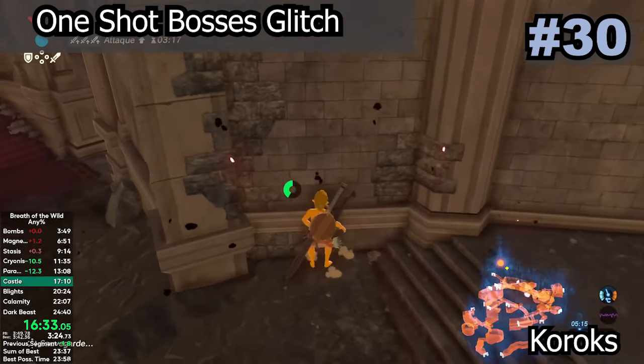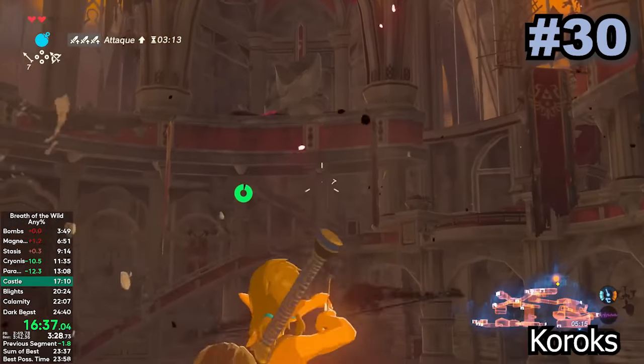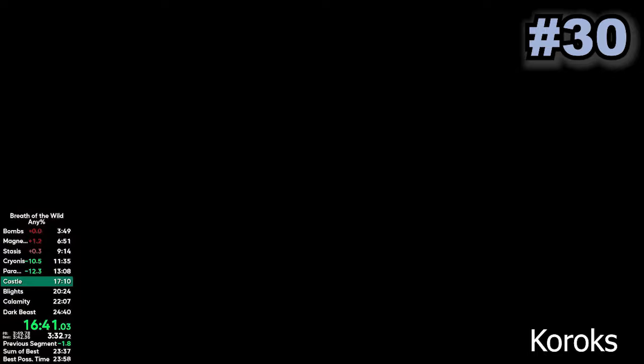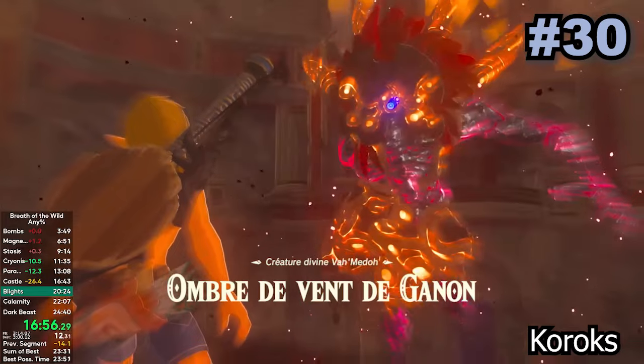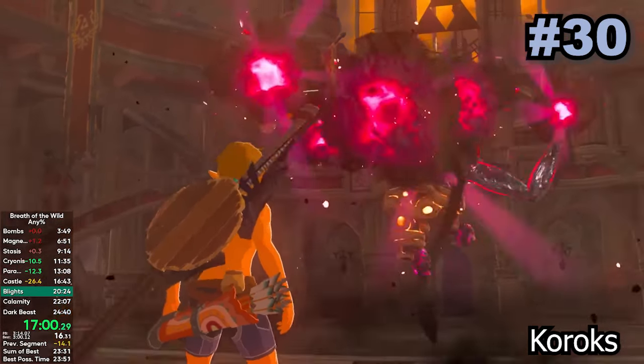This glitch allows you to one-shot bosses using specifically placed arrows and cutscenes. If the arrow is shot at just the right time and the right spot during the cutscene, the arrow hitbox will constantly damage the boss and also making it spaz around. The arrow shot has to be super precise for this glitch to work, so it can take a lot of practice.